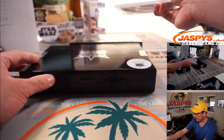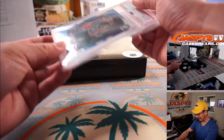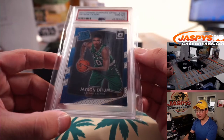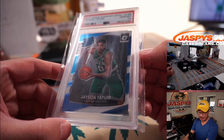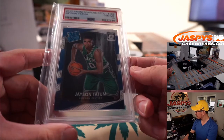Another graded card — basketball this time. And these guys need to play better if they want to get back into this game. It's 2017 Panini Donruss Optic, PSA 10, very nice — Jayson Tatum, rated rookie card. T for Tatum. Josh Yost.